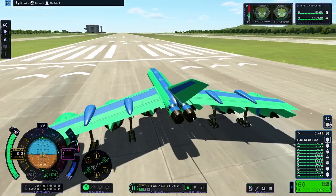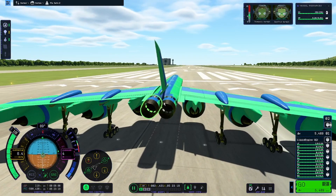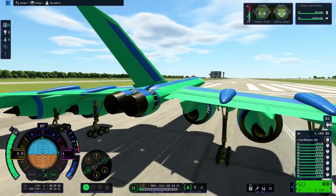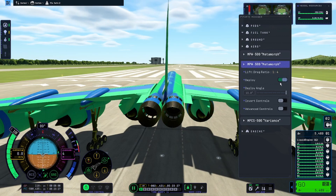Once you've got your plane ready to go and on the runway, you'll notice that SAS is already switched on. I left this on in the video just to demonstrate how the wings react. Straight away I right-click one of the wings, select deploy, and I then bring the deploy angle down to zero. This will bring the wings to a neutral position.